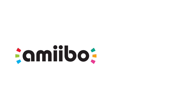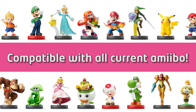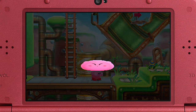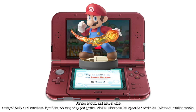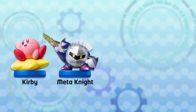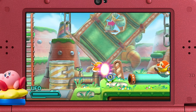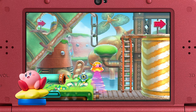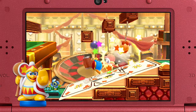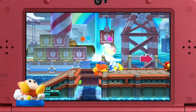Amiibo — Kirby Planet Robobot is compatible with Amiibo. All current Amiibo figures are compatible with this game, and each will have an effect. Some will give Kirby a random ability, while others will give him the figure character's ability. If you tap any of the new Kirby series Amiibo figures, you can use the otherworldly UFO ability, cosplay as the mysterious Meta Knight, drop the hammer King Dedede style, or leisurely destroy your enemies with Waddle Dee's umbrella.